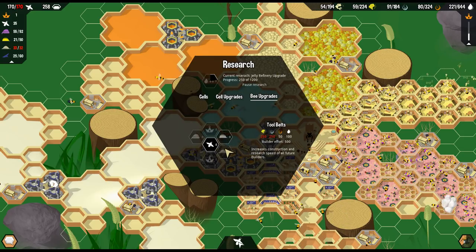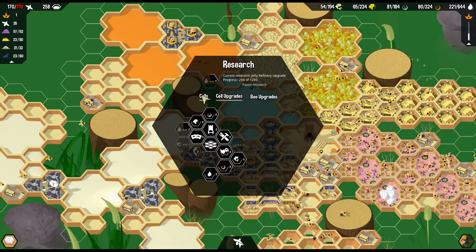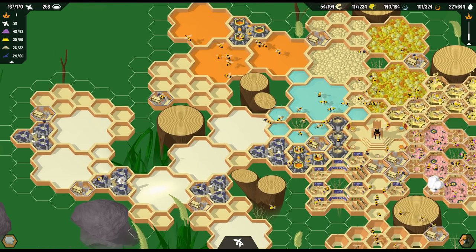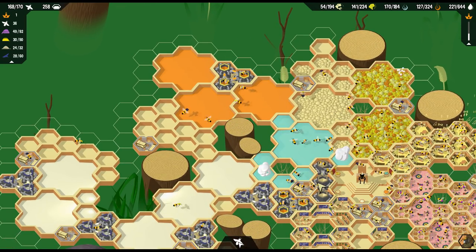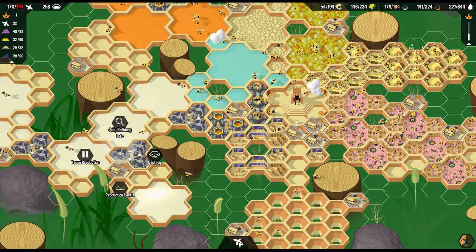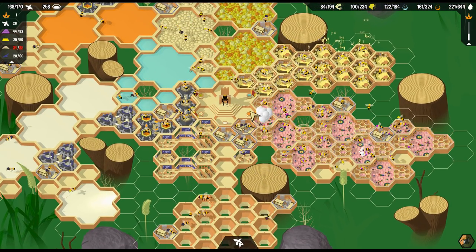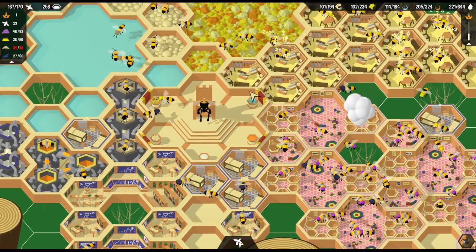No new cells yet. The way it's laid out though, it seems like there may be something up here. I don't think I've upgraded any refineries yet, so we don't really know what that does for us. So when these things do get done, we'll make sure we pay attention to it. 170 bees in here - runs a little slow. If I zoom in, I notice it runs smooth, but if I zoom out too far, it gets a little hairy.